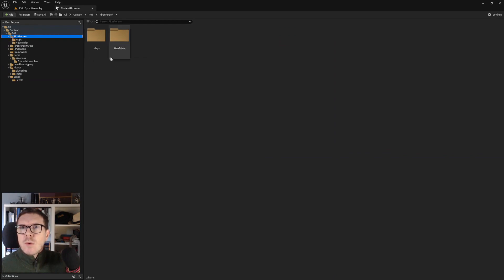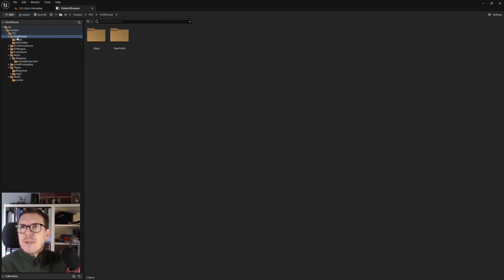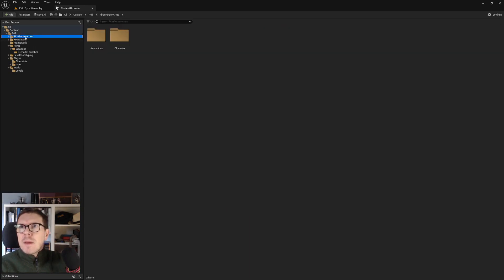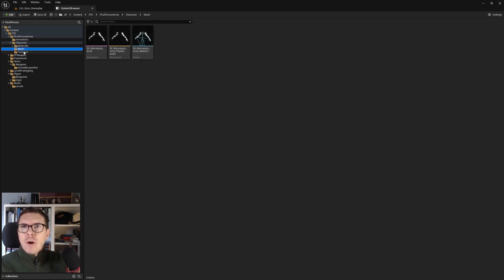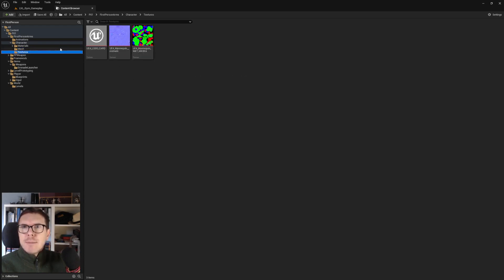Now we have an LVL_Gameplay_Gym residing in Levels - that's really good. The old maps folder won't be needed anymore. We fix up redirectors just in case and delete it. Continuing, we have a 'First Person Arms' folder.